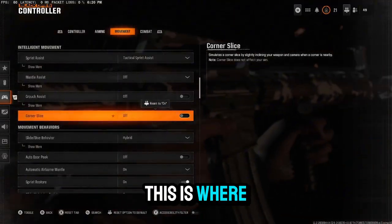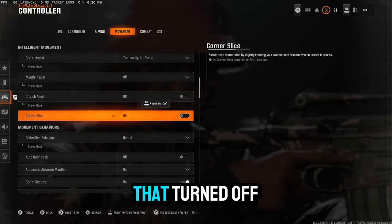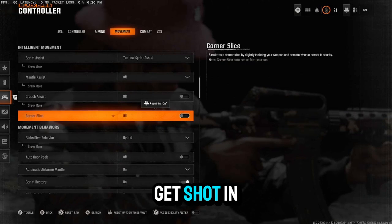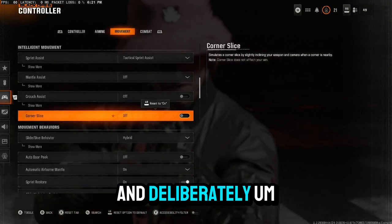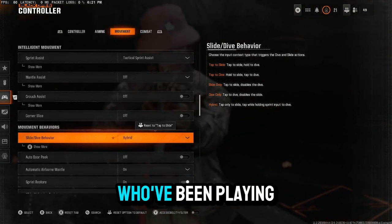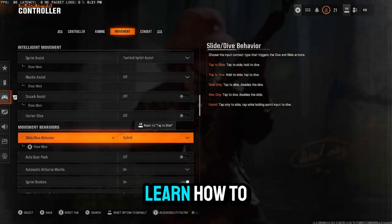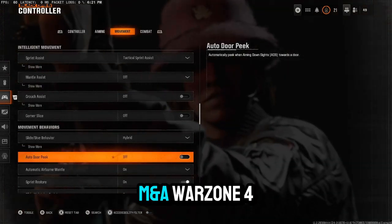Corner slides: anytime you hit a corner, your gun will tilt a little bit and you'll peek the corner. I have that turned off — if you leave it on, the game will force you to peek the corner and you'll get shot in the head. Turn this off so you won't peek corners involuntarily. Slide dive behavior: have this on hybrid. Black Ops 6 movement is really good, and if you've been playing on hybrid back in MW3, you're already ahead of the curve. Learn hybrid — I promise you hybrid is the wave in BO6.